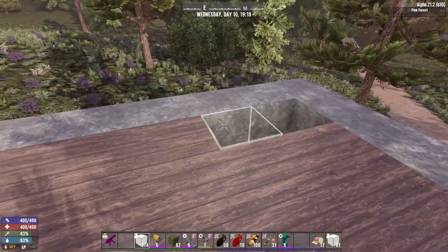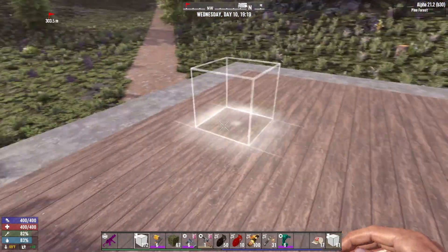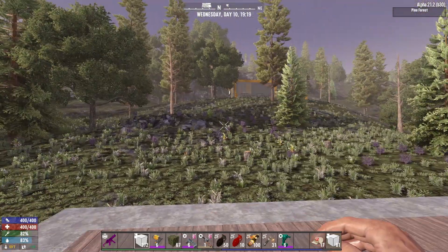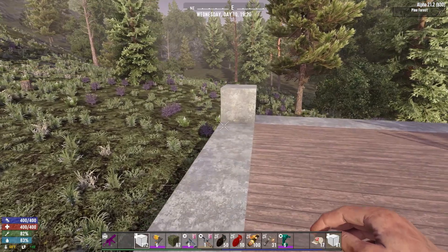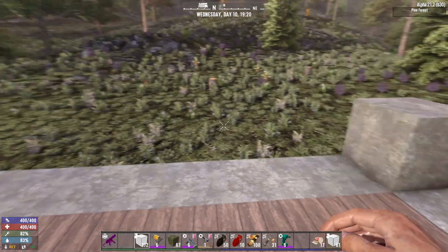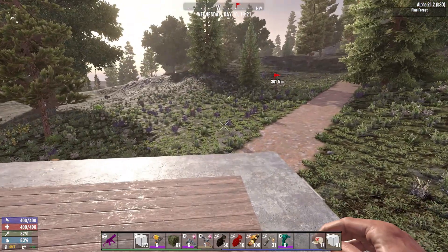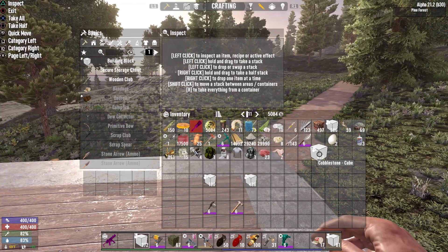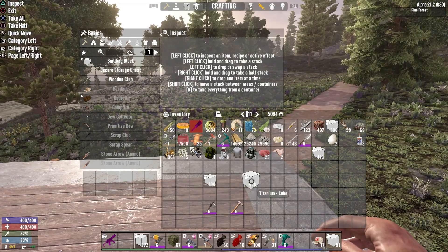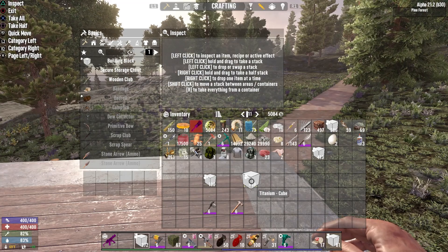As you've probably seen if you've watched my videos, the mountain base — it's underground up in the mountain. If you've got mods, you can get titanium cubes.